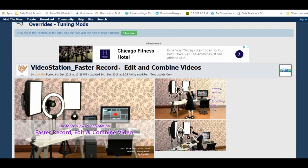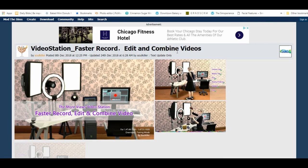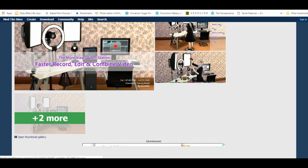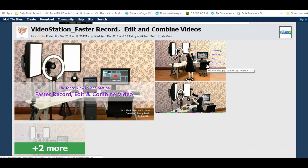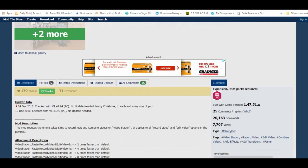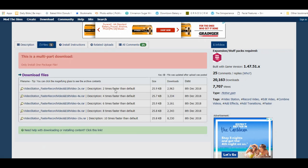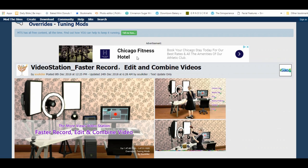Next we have the Video Station Fast Record, Edit, and Combine Videos mod. I have not done video recording in The Sims 4 Get Famous much — I just record my Machinima — but I tried it for filming purposes and it took forever; I didn't even get one full skill level. So when I saw this mod I was like, oh yes. You can choose different levels: two times faster, four times, six, eight, and ten times faster. Of course I chose ten times faster because I am so impatient. This one's very easy to install but you do need The Sims 4 Get Famous.